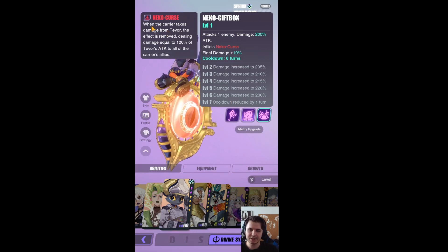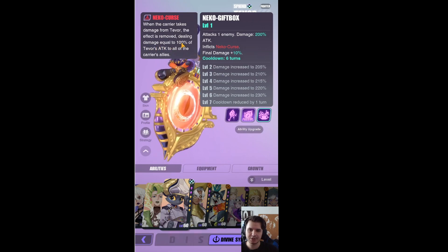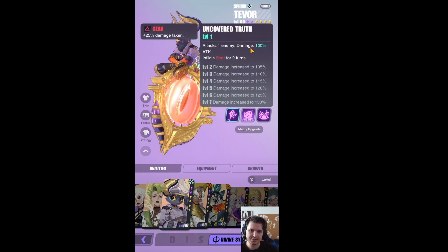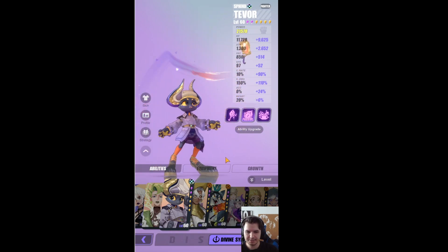The Necro Curse is when the carrier takes damage from Tevor — the effect is removed, dealing damage equal to 100% of Tevor's attack to all of the carrier's allies. His first skill inflicts fear for two turns, 100% damage. So Tevor overall doesn't need skill-ups.